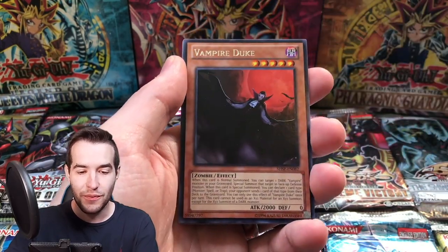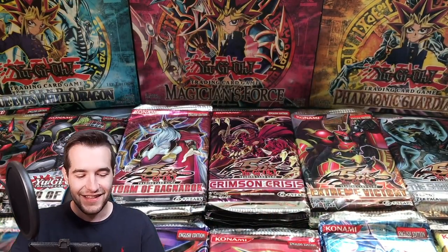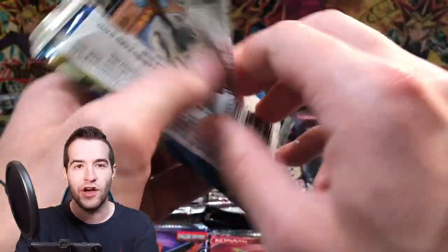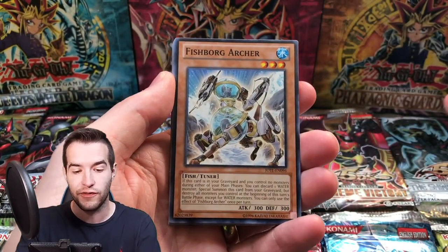Sukunoko, Vampire Duke, and Mythic Tree Dragon. I say it's a good set, but it's not a good set — let's be honest. Alright, here we go. We've got a Judgment of the Light. Being a good competitive set and being a fun-to-open collectible set is a lot different, so I think it's actually pretty fun to open.